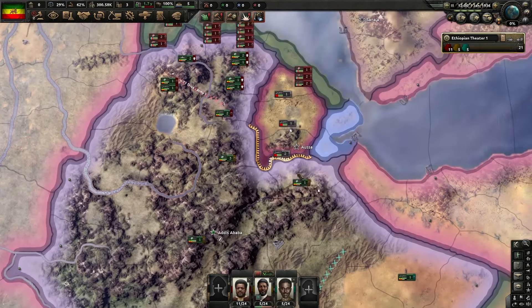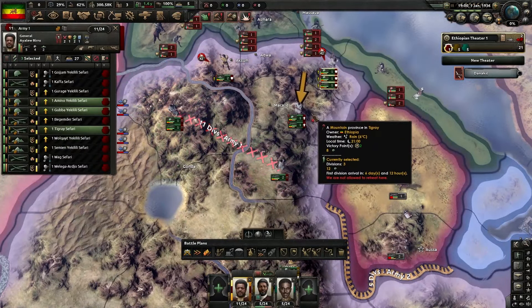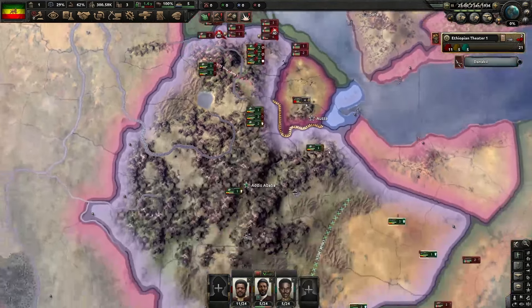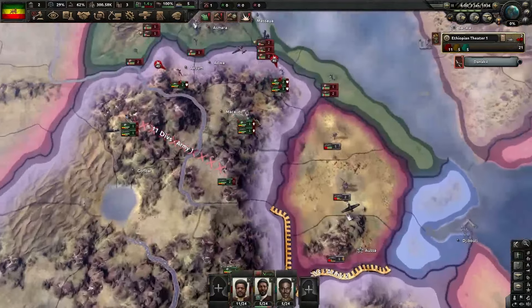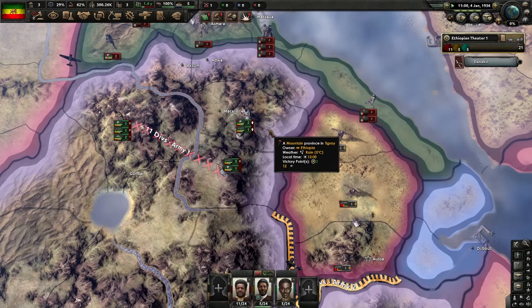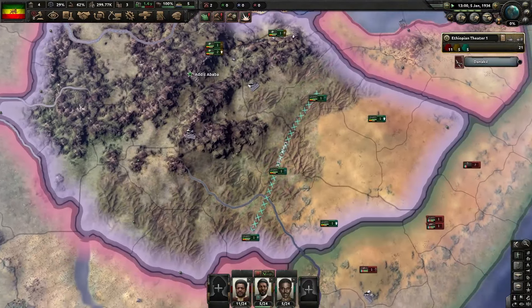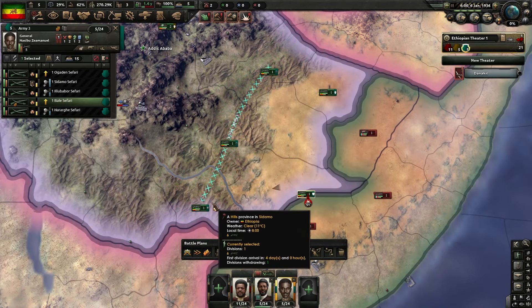We're going to start and move the troops back - as I said they're going to get assaulted straight away. We want to draw these back. They're naturally falling back; I don't think the Italians really want to fight down here. They're pulling back and everything's going to plan accordingly - they're getting attacked but I just want to pull them back.